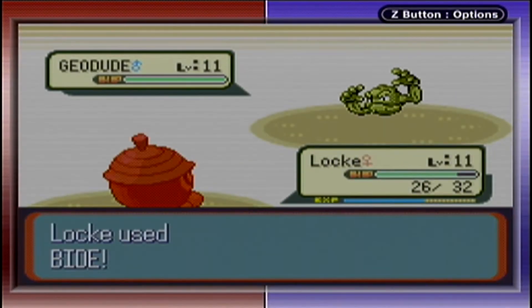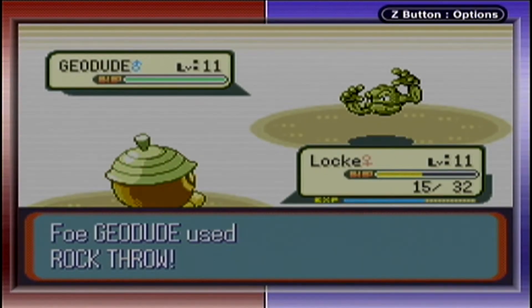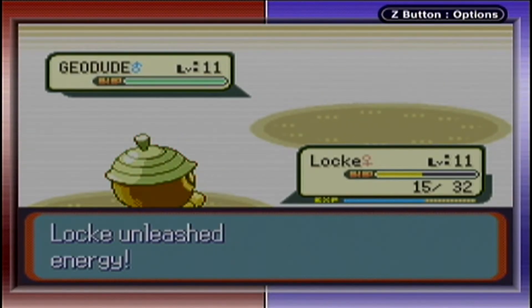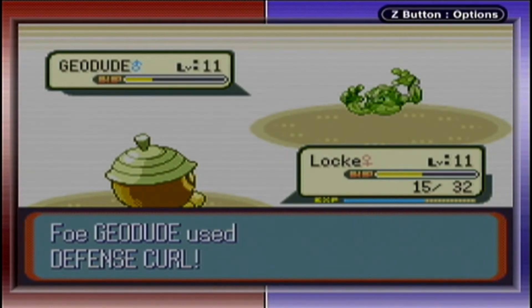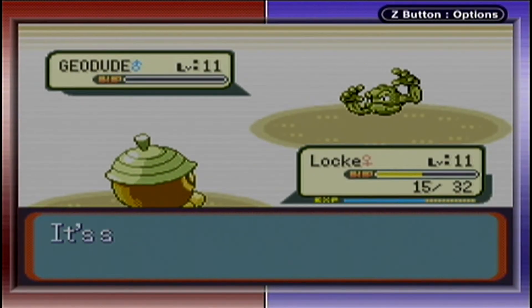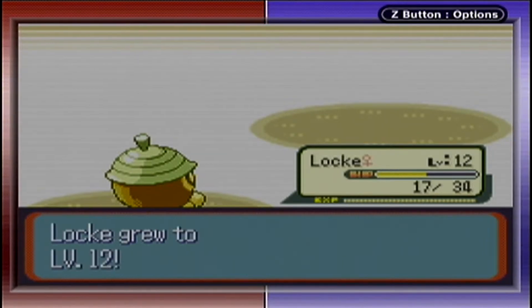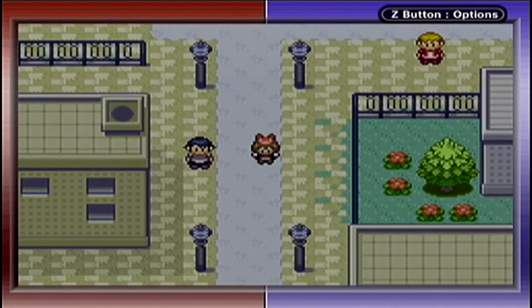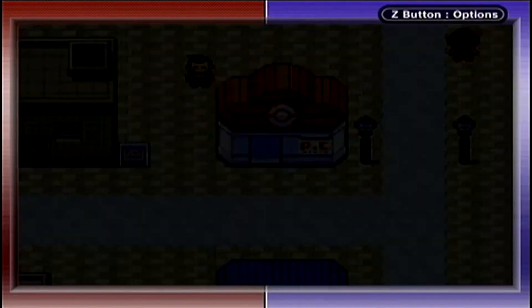Locke leveled up to 11! The good news is if we manage to survive, Cheeto should go down. Bullet Seed is hitting for decent damage. I wasn't sure if it was going to do a lot, but it did. Let's finish it off — I accidentally hit the wrong move, but we recovered. We should definitely get up to level 12. Let's go back and heal up; I don't want to waste a potion. Save it — you never know when you might need it. Head to the Pokemon Center!